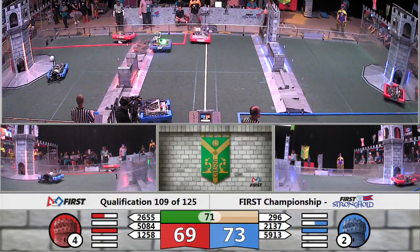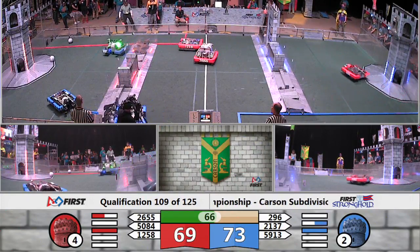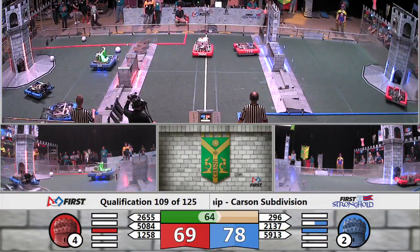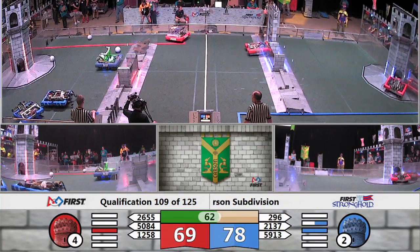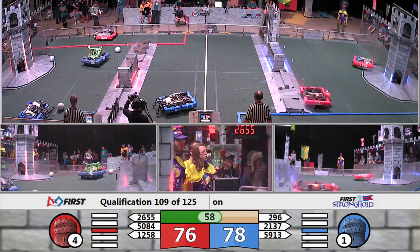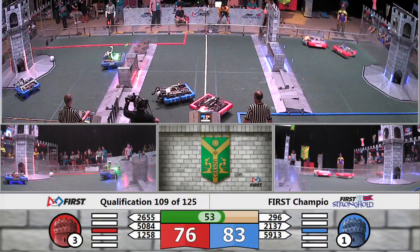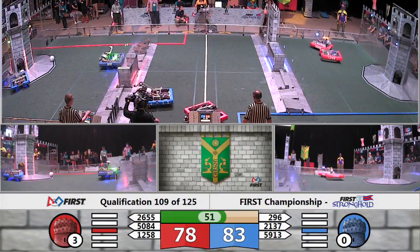The Red Alliance is only two boulders away from weakening the Blue Tower. They've made great use of low goals. Now only one more boulder needed to weaken the Blue Alliance Tower, and Seabot is hoping to give that boulder — and they do.